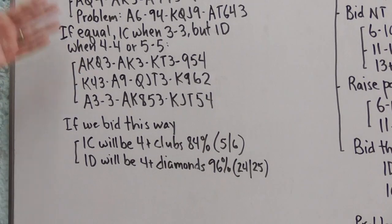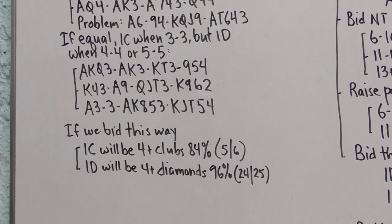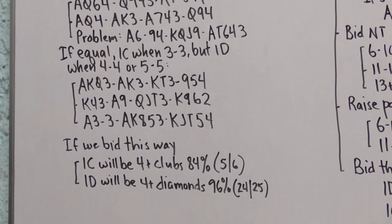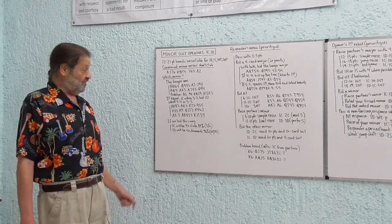If we bid this way — the convenient minor — when we open one club, we will have a four-plus club suit 84% of the time, or five times out of six. That's why to raise partner's clubs you should probably have five, since one time in six partner will only have three clubs. On the other hand, only the specific 4-4-3-2 hand opens one diamond with a three-card suit; all other one diamond openings have at least four diamonds, so 24 out of 25 one diamond opening bids — 96% — will have a four-card or longer diamond suit. You're on much more comfortable ground raising one diamond with only four.